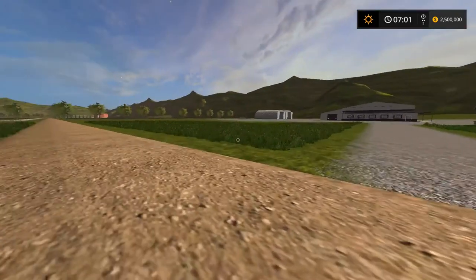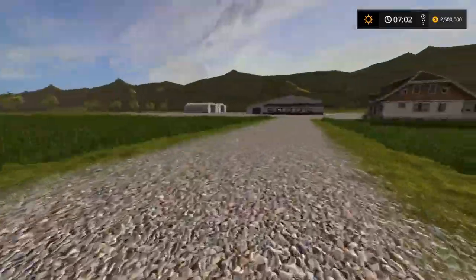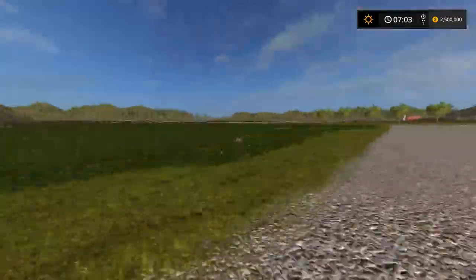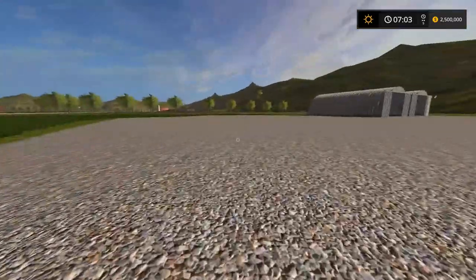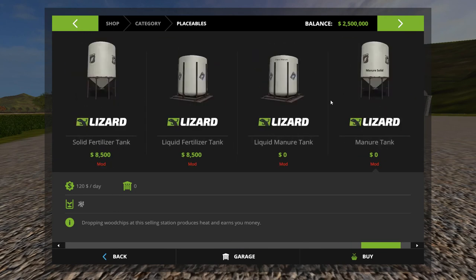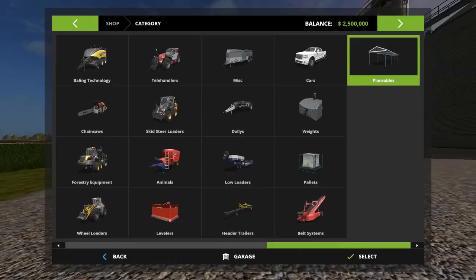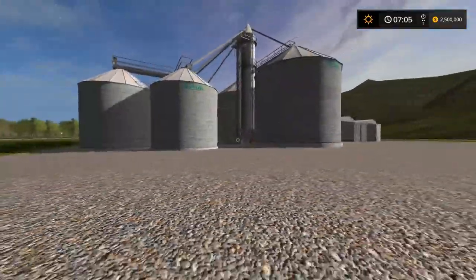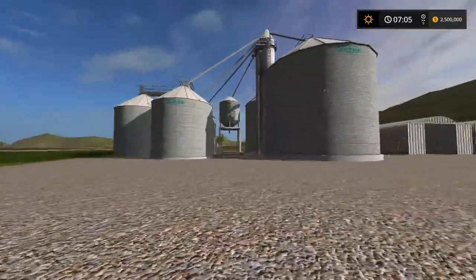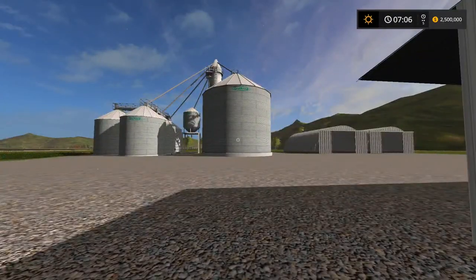I use this to run around and check on stuff, take pictures. Over here is gonna be my farm where I work from. I have placeable silos I'm gonna throw down, a shop, and two sheds — because I don't want to share with Sean. I had these Kwanzaa huts but they didn't have animated doors, so I deleted mine and went with the smaller sheds. This rectangular building next to the house has a vehicle sell point inside.